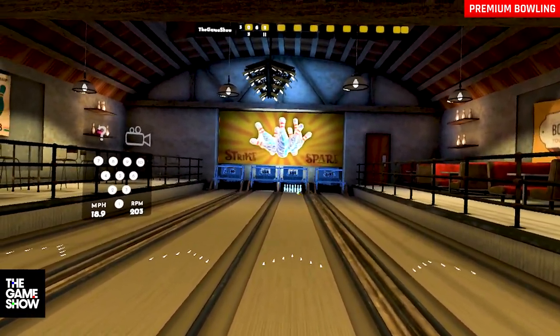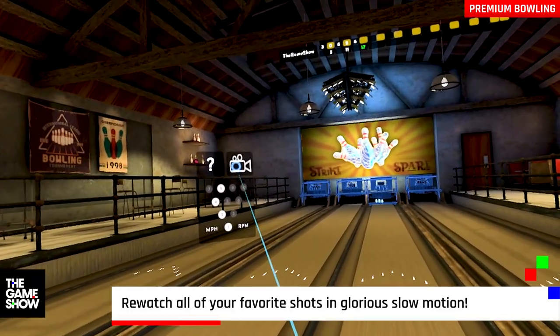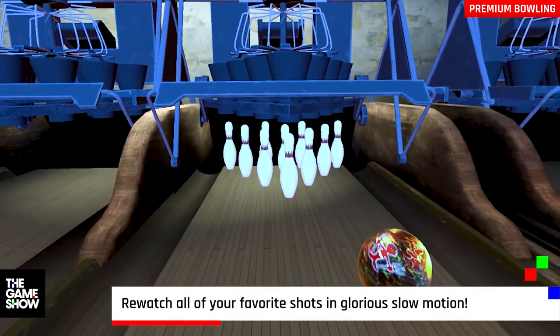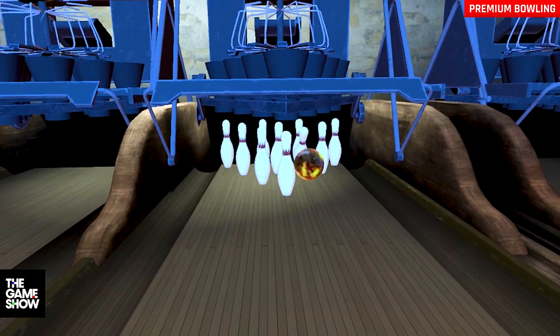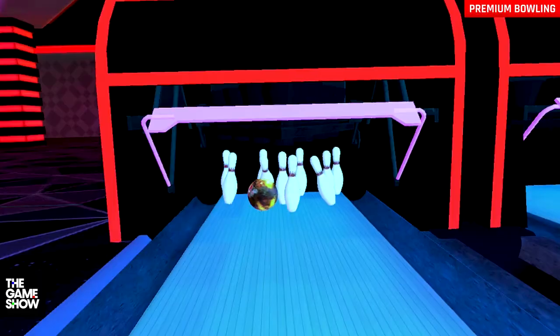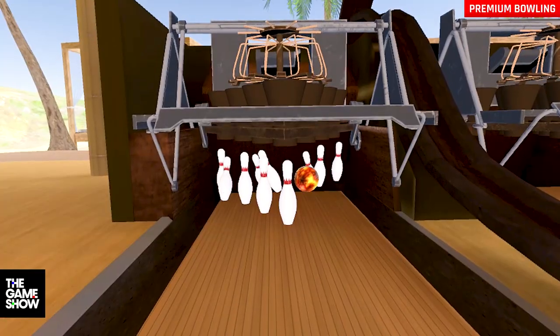Another cool feature I really liked: after you throw a ball, you can hit the camera button and see a slow-mo replay. You can also see all the pins you have left to the side — which for me was always a lot of pins. But yes, this is definitely a premium experience with Premium Bowling, and I loved it.